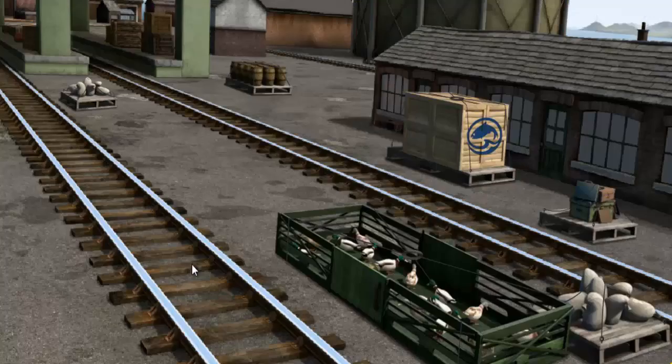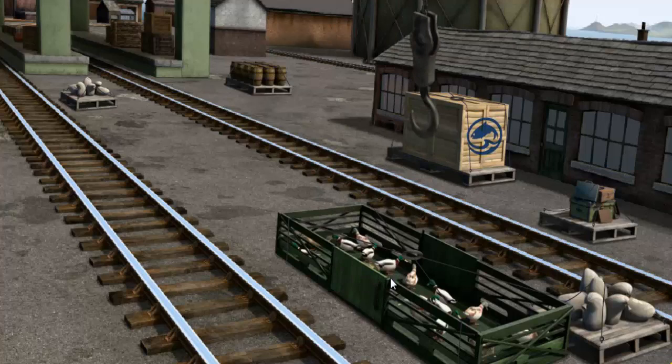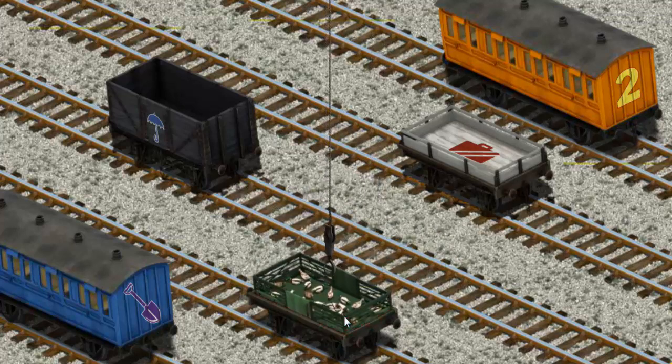It's a busy day at Brendam Docks. Thomas and his friends have many deliveries to make. Diesel must deliver the ducks to Farmer McCall's farm. Let's lift and load. Now the cargo must be loaded. Help Cranky find the red flatbed with a green number six. That's it!